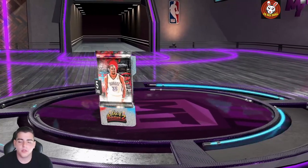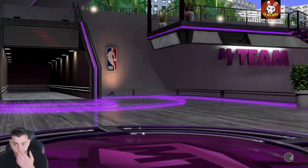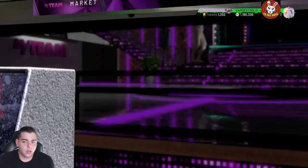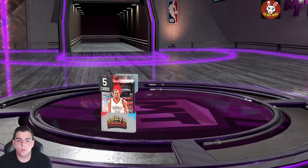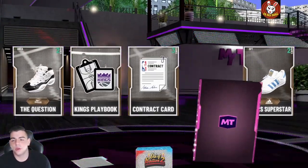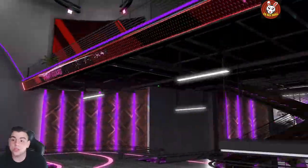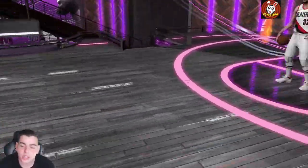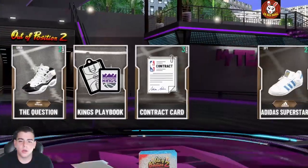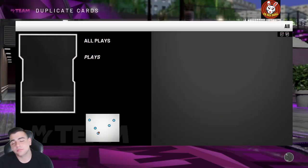We're probably gonna try out the Giannis center — see if he's actually worth it, even though he has no gold range extender. Next pack, here we go. Wow, seven packs in, no pink diamonds, no opals. There's a pink diamond — if we get Giannis I'll take that any day. That is not Giannis. I think it's Bill Walton point guard. We are actually going to use this Bill Walton point guard in a gameplay. I'll take that — that's a pretty big W right there.